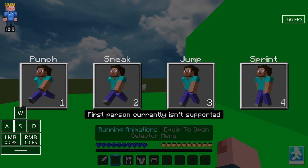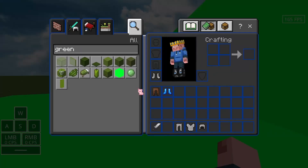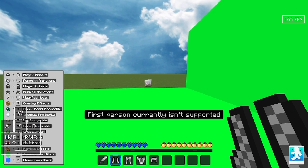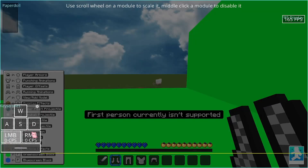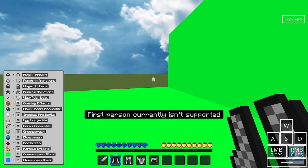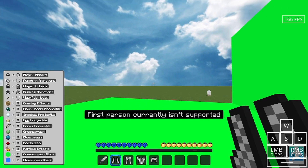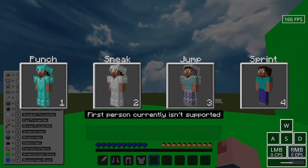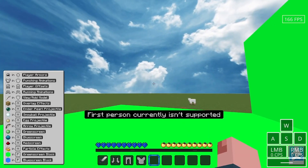You use this to set which thing you're doing. If you press F8 on your keyboard on PC, it shows you what all the controls are. The helmet is to choose which armor you want, and then you punch, sneak, jump, or sprint. I want diamond armor, so I'm going to punch.